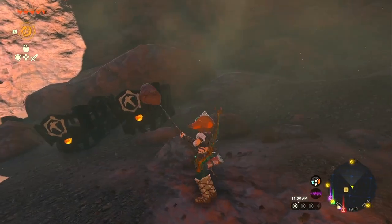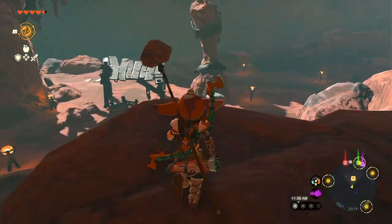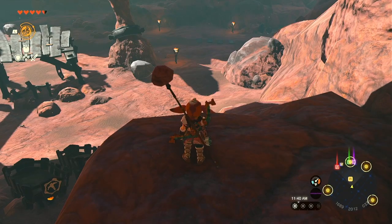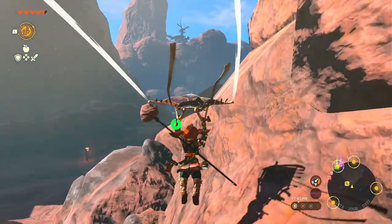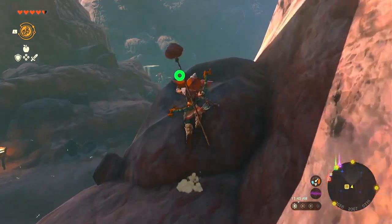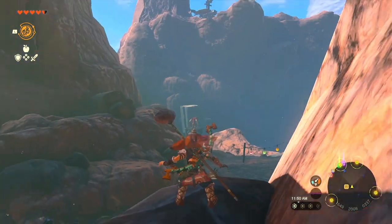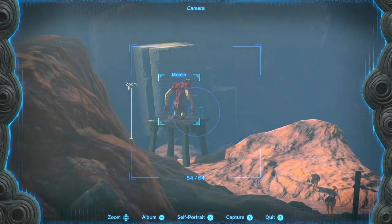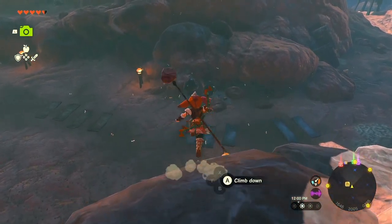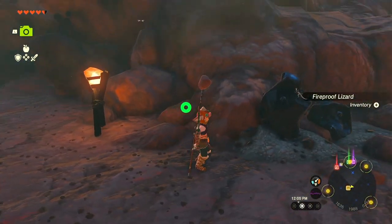We got some mine carts here. What is that on the map — oh, just this other mine, okay. We got some baddies over here. That's just a basic one. Let's see if we can catch some of these dragonflies. No — okay, we got a lizard at least.